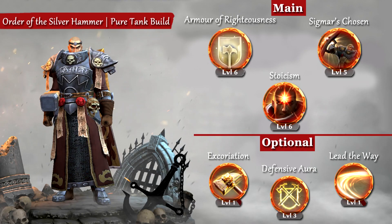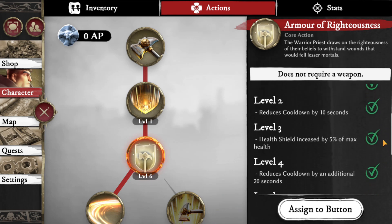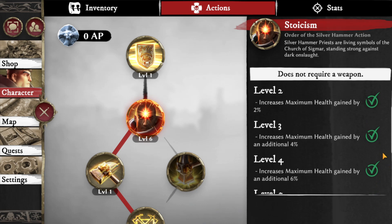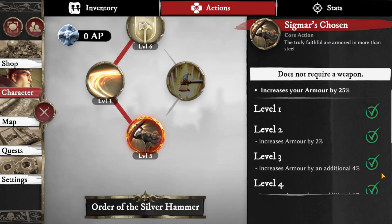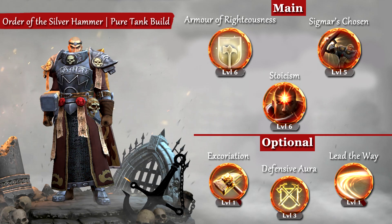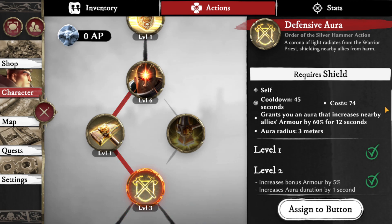Main actions. The two actions I got to level 6 are Armour of Righteousness and Stoicism, mainly because they both synergise with each other — having more HP means you stack more Armour of Righteousness. I also got Sigma's Chosen to level 5, as you can't go wrong with having more armour to reduce damage intake. With the last 3 remaining action points I put mine into Defensive Aura, as it was a good little buff to have for group play.